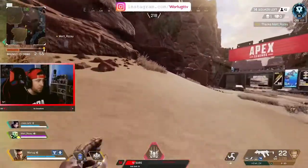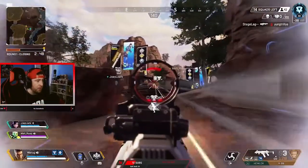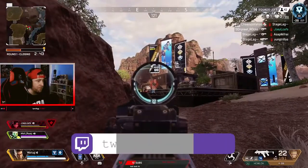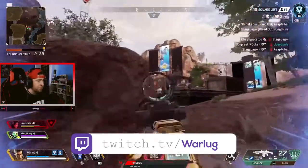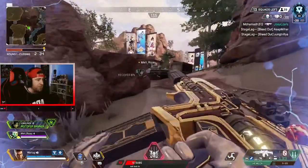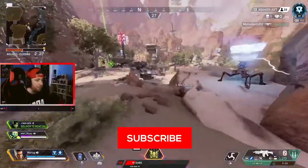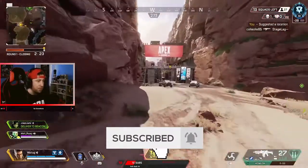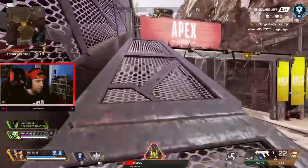So guys, that does it for my top 5 locations to drop in Kings Canyon in Season 5. Let me know down in the comments what your favorite place to drop is and why. I hope this video really helps you out in the Apex games. Again, if you have any questions, I do stream every Friday, Saturday, and Sunday on Twitch — the link is going to be down in the description below. If you want to see more videos on how to improve your Apex Legends gameplay, don't forget to drop a like guys, it really does help out the channel. If you're new here, hit that subscribe button and turn on post notifications so you don't miss out on new guide videos. For me Warlog, as always, stay gaming guys — I'll see you in the next one, peace!